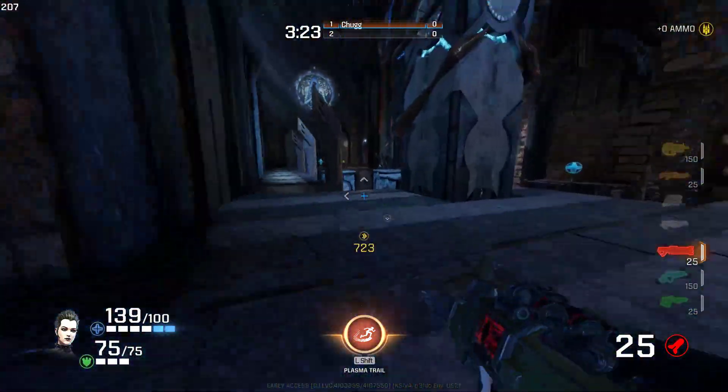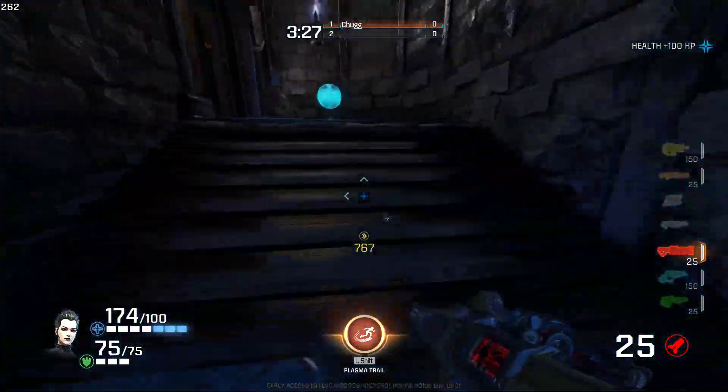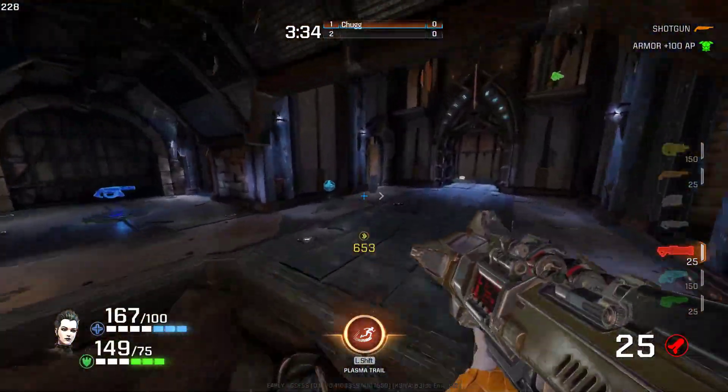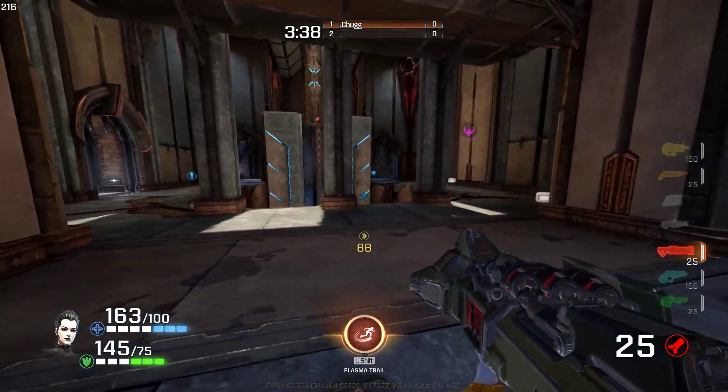Hey this is Chug, and today we're going to be looking at Slash's ability. Now, when it comes to Ranger, Clutch, and Nyx, they all have extremely impactful abilities. It's very easy to see how they can get utility out of them. But when it comes to Slash, it's a little bit harder.